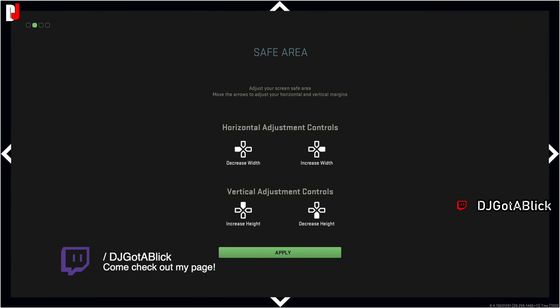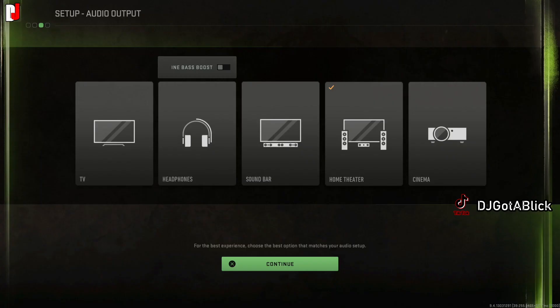The next setting is the safe area, which is about the borders on your screen — everything within the area you can see when you start the game. For me, at maximum distance I can see everything in the corners, so I just hit apply. You adjust the horizontal and vertical safe areas accordingly by increasing or decreasing them.